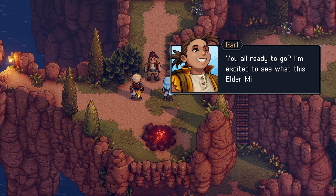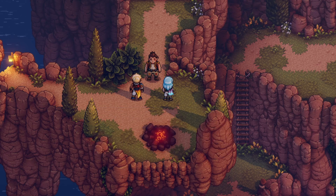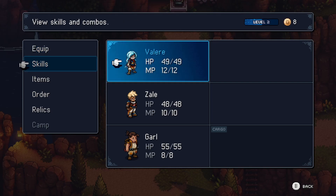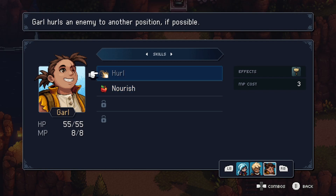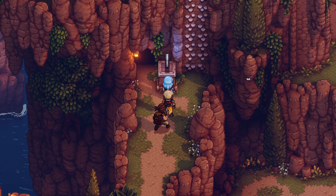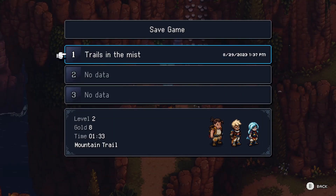Good morning! You are all ready to go! I'm excited to see what this elder mist looks like! Should be straight up — let's keep hiking! Yeah, we have one more in our team! What are his skills? Pearl — moves an enemy to another position if possible. Nourish — Garl throws a snack at a friend. He also heals! Nice! Let me save first. We need to go up, right? Then let me enter this cave!